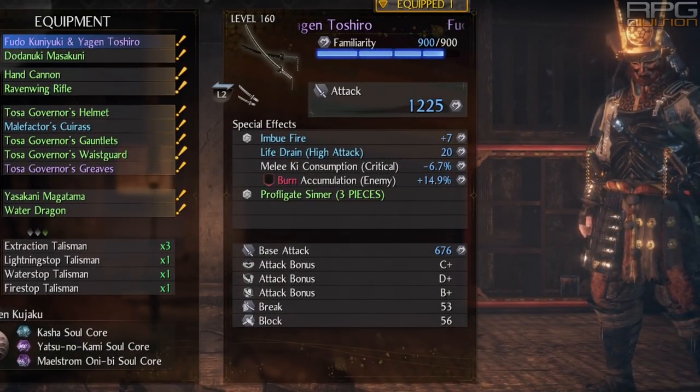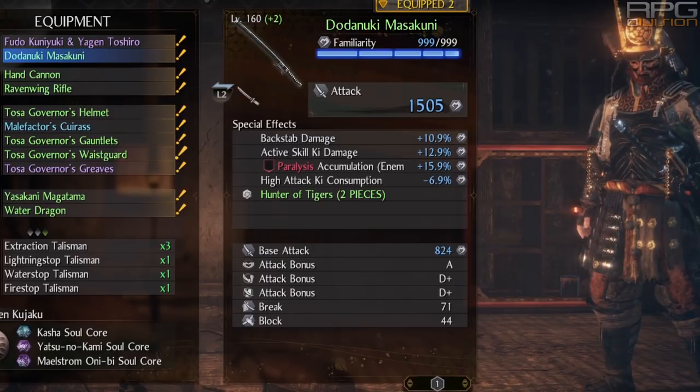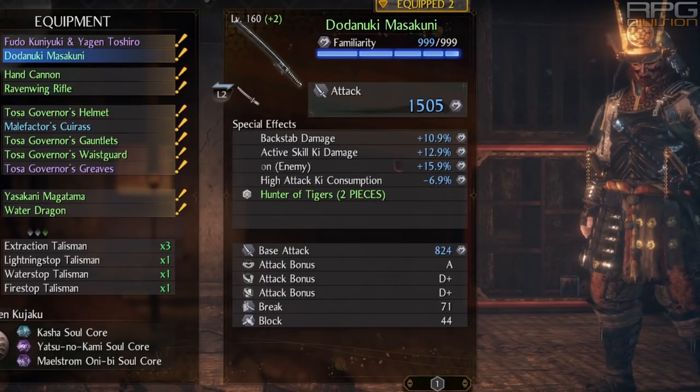The secondary weapon for this build is part of the profligate's inner set — those are dual swords. We do not use them, but we have them only to get the 3-piece bonus. For the main weapon, try to get paralysis accumulation increase and also backstep damage, active skill damage, or high active skill damage. The rest is up to you.